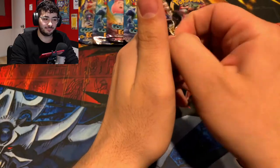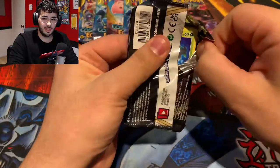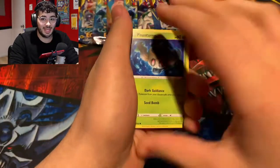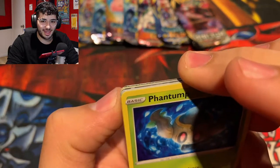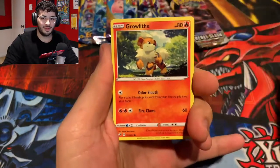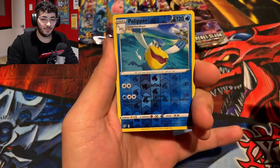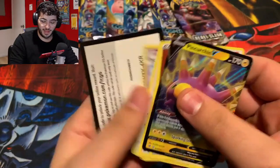Going into our next pack — another Rebel Clash. So far we are 0 for 2. Typical holos are 1 in 3, so we're not doing bad yet. We've got Phantom, Bunnelby, Impidimp, Greedent, Milcery, Pelipper — and a Pinturin V. Not so bad.